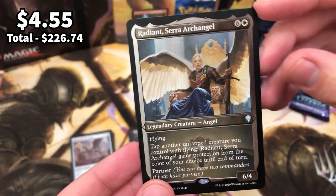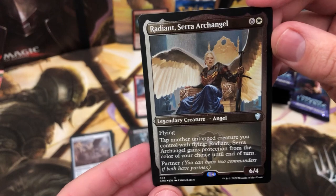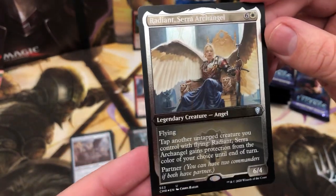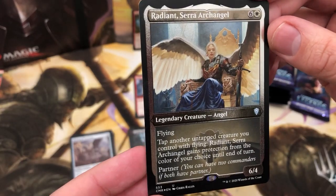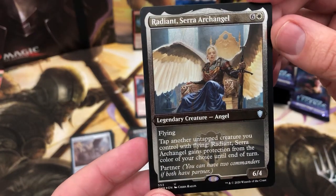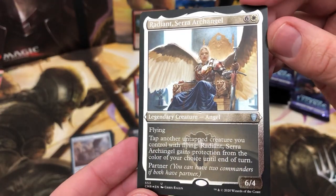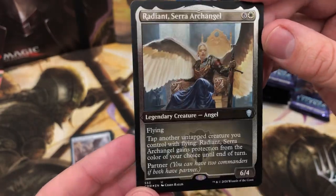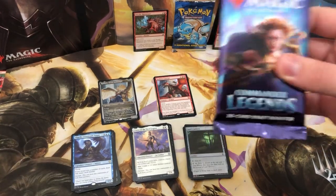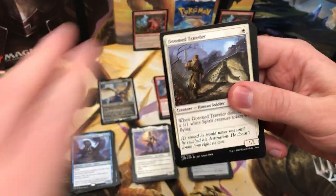Oh yes yes yes — we've got our first foil etching! I can tell you in person they look absolutely insane — they look amazing. A 6/4 flying partner — that is absolutely beautiful. I can't really think of what to say for that — it's brilliant. Let's hope we pack another one. That was absolutely amazing. As we come to the last pack of the second block, we're two thirds of the way through.